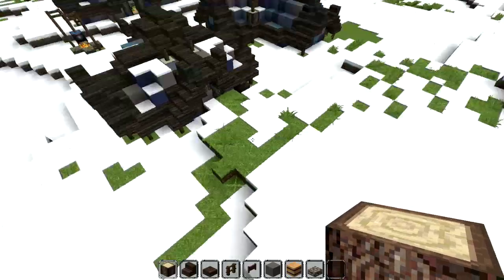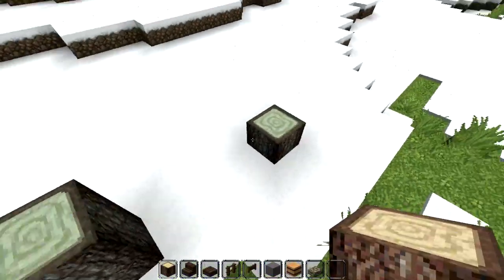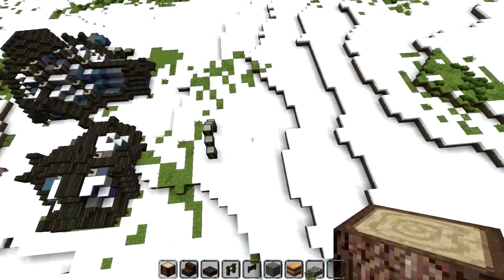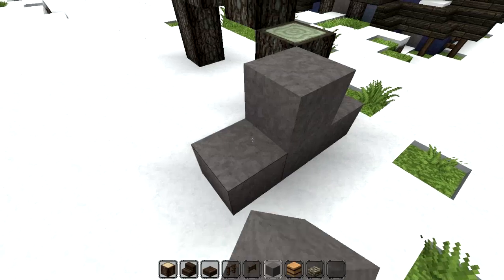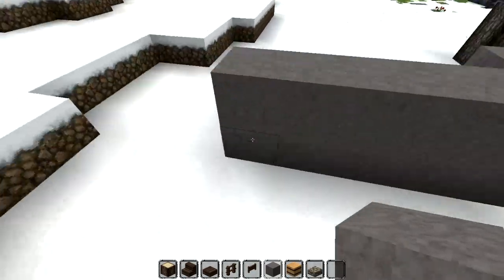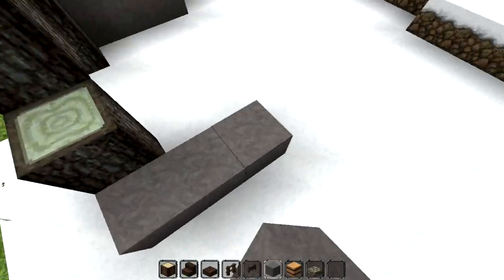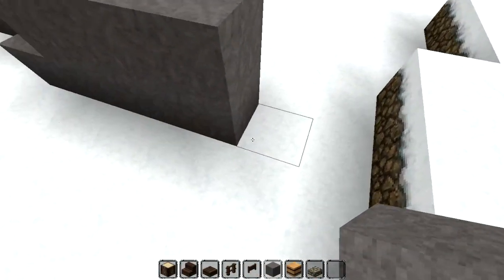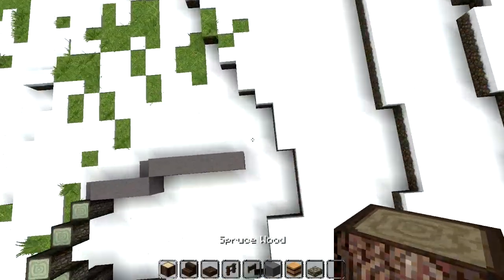Today we are going to build the Chief's tent, and for that I don't have anything special in mind other than it should be bigger than most tents. I don't know yet what kind of shape I want to go with, so I'm just going to go with it and try to come up with something. I will be using a brush to replace all this material for the nice color variation that we have in the other tents, and I think this shape is something I could live with.